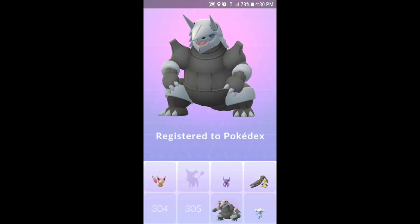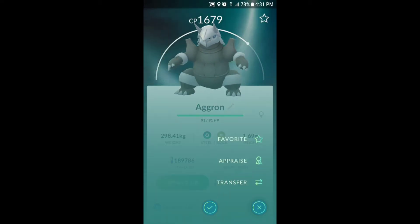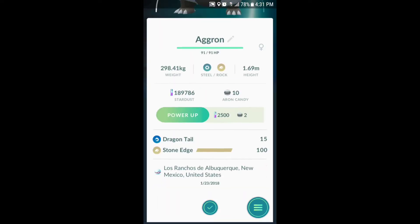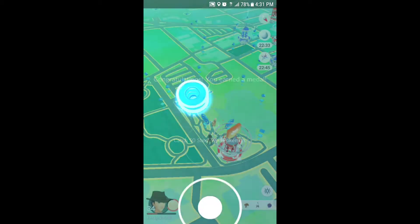7.50 Stardust, 10 candies. Registered in Pokedex. 1679 CP — amazing HP, attack excellent. Good enough — hold on to it. 91 HP, attack blown away. Congratulations on the Metal badge — catch 50 steel type Pokemon. Awesome!